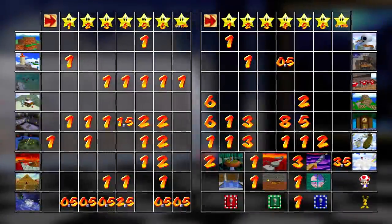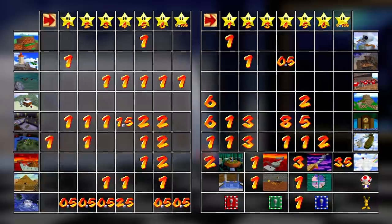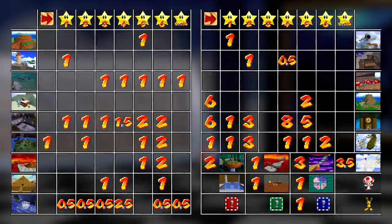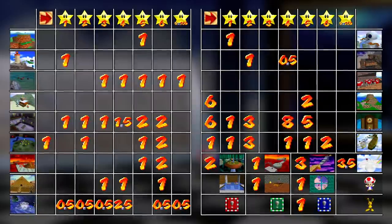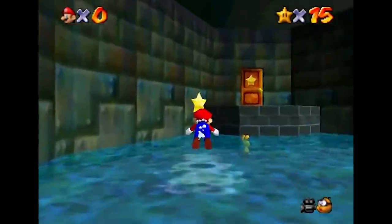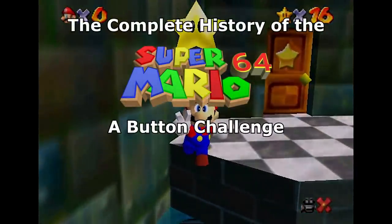September 2014. The A-Button Challenge was starting to settle down. At 82 A-Presses, Pan and Koik and friends were in a bit of a dead end — no one had any leads on what could be improved. No one except Tyler Keeney. Showing up out of the blue one day, he annihilated every expectation and took the A-Button Challenge to the next level.